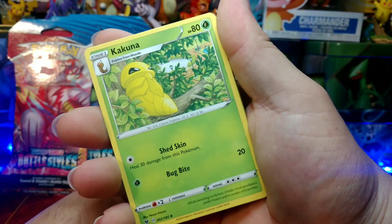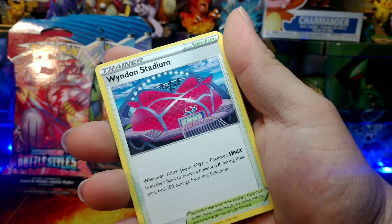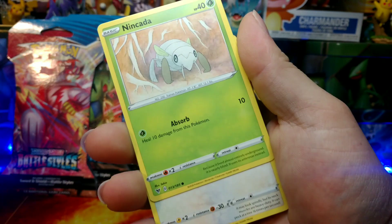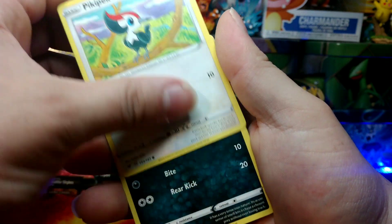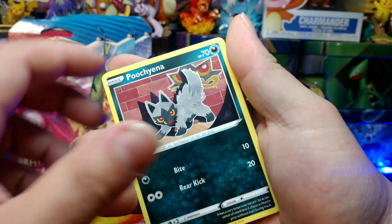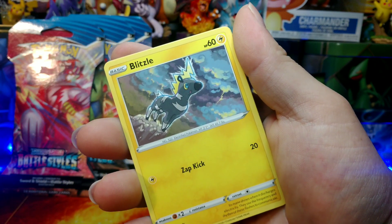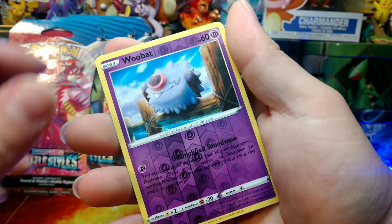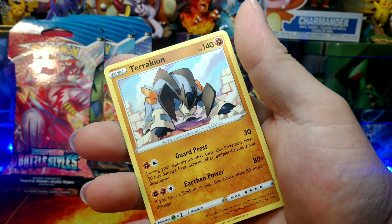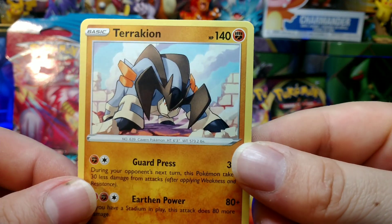Code Card. We got Kakuna, Lycanroc, Winden Stadium, Naganadel, Pikipek, Pikachu, Rockruff, Blitzle. Reverse Holo Woobat. Final card — Terrakion. Energy card. Pretty cool.